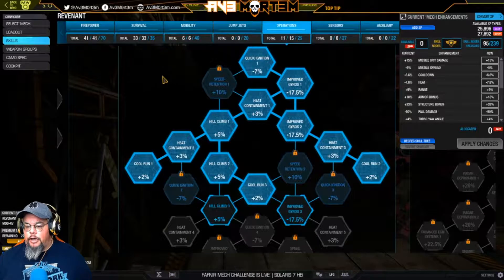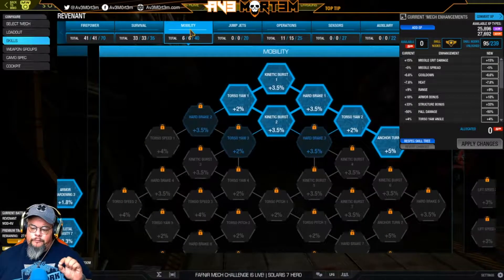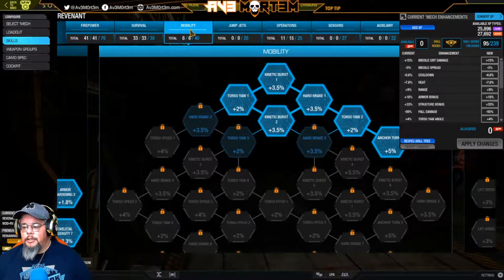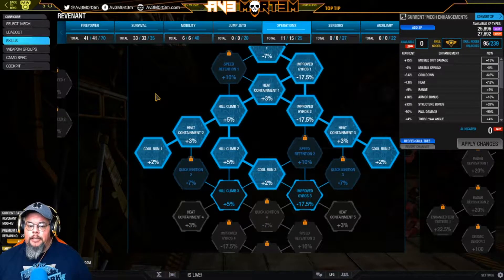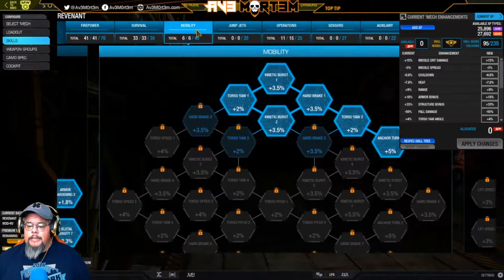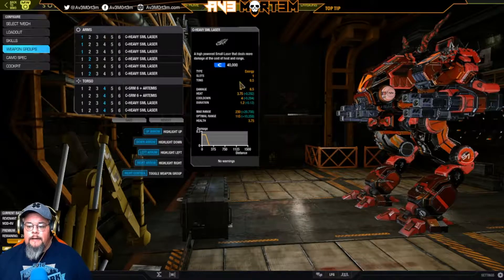Originally when I skilled it out I focused on cool runs and heat containment. I ended up taking off four skill points from heat containment and putting them into mobility, because against assault mechs I just wasn't agile enough. I lost two heat containments — which was a six percent increase to the shutdown threshold — in exchange for mobility. But honestly, I can alpha and I'm only at seventy percent heat, because with all the heat sinks it really manages well.